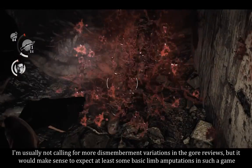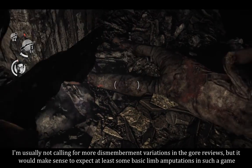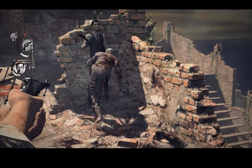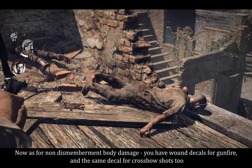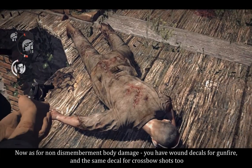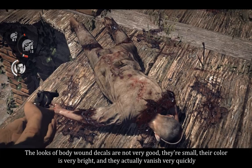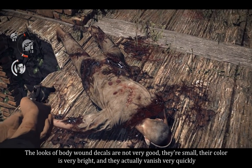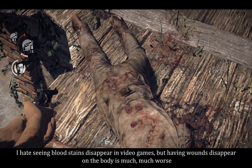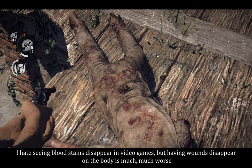I'm usually not calling for more dismemberment variations in gore reviews, but it would make sense to expect at least some basic limb amputations in such a game. As for non-dismemberment body damage, you have wound decals for gunfire and the same decal for crossbow shots too. The looks of body wound decals are not very good — they're small, their color is very bright, and they actually vanish very quickly.